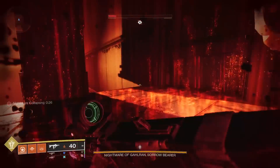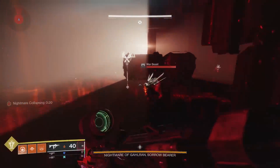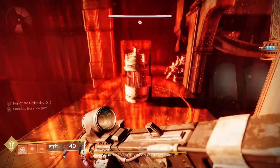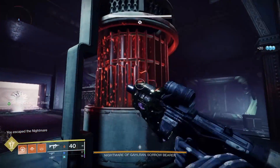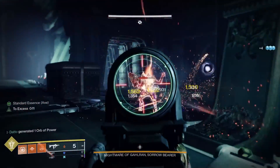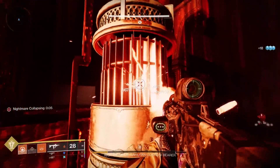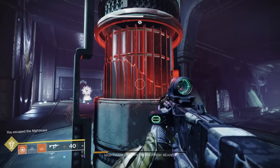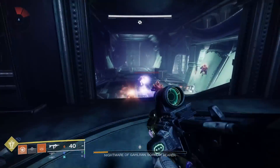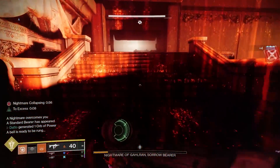There is one strategy where you kill 2 standard bearers but only pick up 1 of the standards, so that a standard bearer spawns in during the gauntlet when you'd want to be doing boss damage. While this is a nice extra chunk of time to deal damage, I tried this and the fight bugged out and got softlocked. I don't want to recommend doing something that can potentially softlock the fight for you, so I'm not going to.